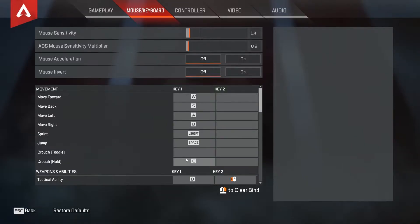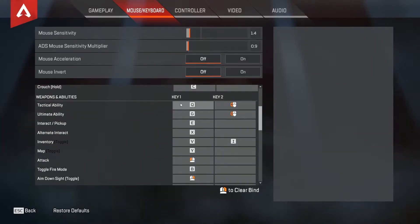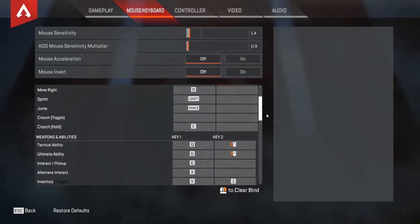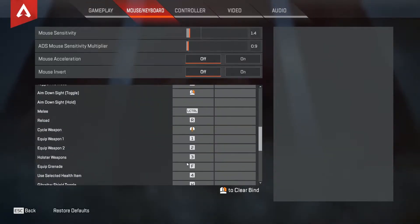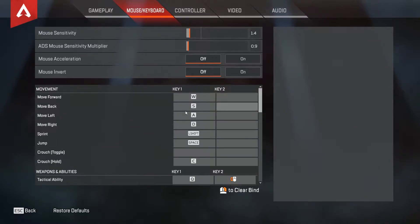I like to have crouch as C — I don't like using Control; I'd rather use Control for something else, so I've got Control as melee. Tactical ability is Q, ultimate ability is G — G used to be grenade for me but I swapped grenade to F. Inventory is V, which is just above space right next to C. But these are all personal preference.